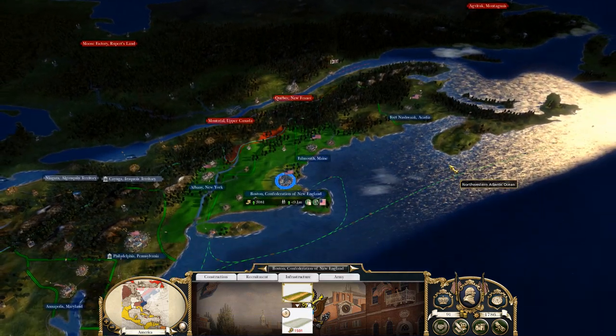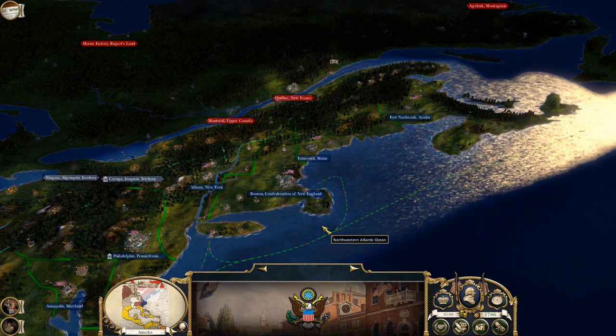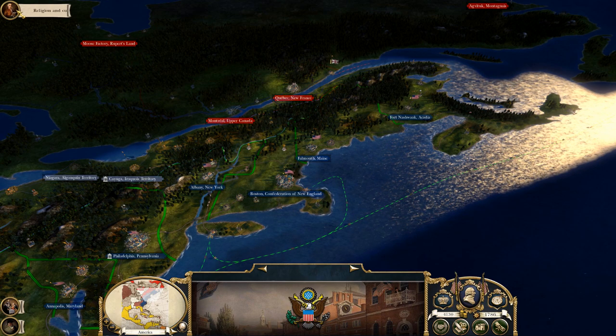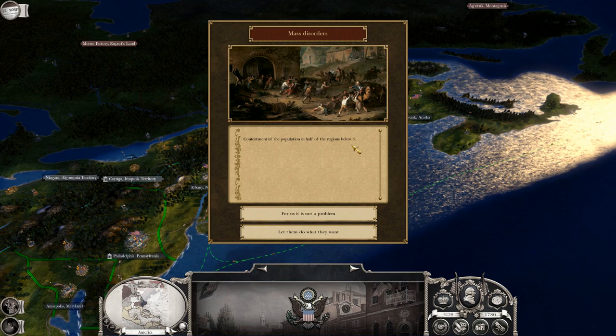I believe this is all we can do this turn, so let's go ahead and hit the end turn button. New turn. Let's go up here to religion and culture — we are increasing that as well. That's coming on nicely.